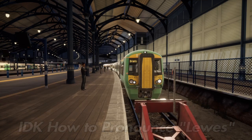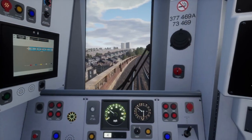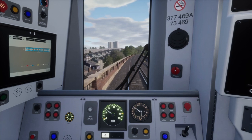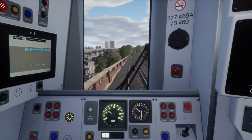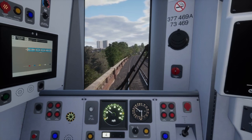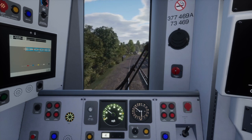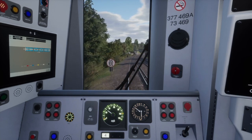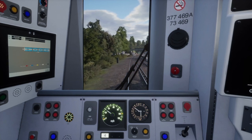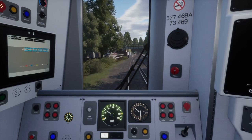The route would have multiple services from three different operating companies: one from Thameslink, one from Southern, and one from Gatwick Express. Thameslink would run semi-fast services between London Bridge and Brighton, while Southern would run slow metro services in and around London and near Brighton. The Gatwick Express would run services from London Victoria to Brighton, stopping at Gatwick Airport and Brighton.